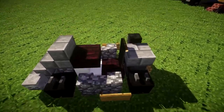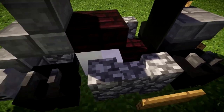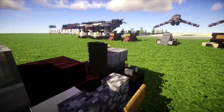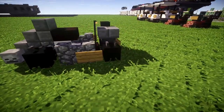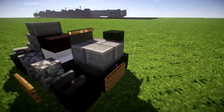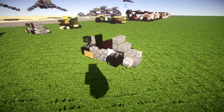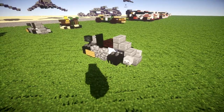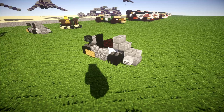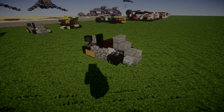Moving on, the sides are nothing too fancy. We have the fuel tank, which is the quartz stair in the middle, a nether brick slab for the seat, and the banner for the back rest of the seat. The engine is located on the back — just an anvil, nothing too fancy. That's pretty much the go-kart: a nice, pretty simple small little build.